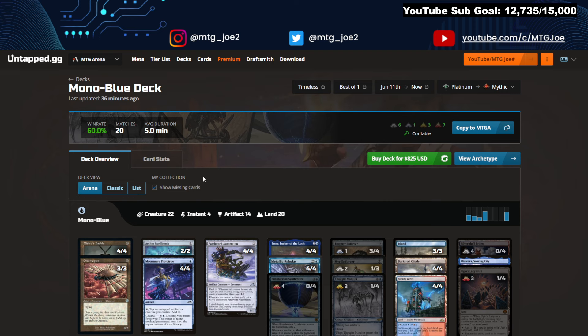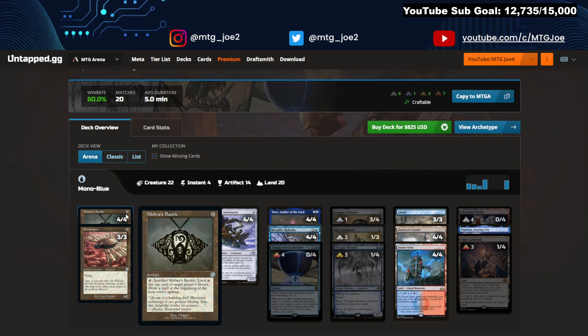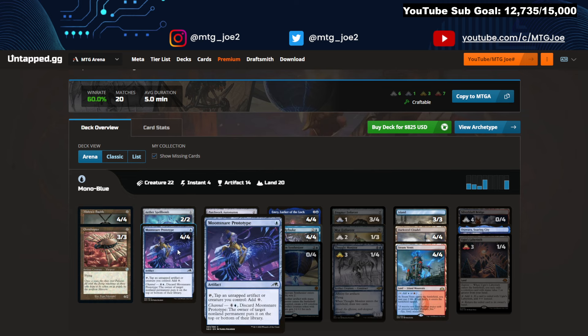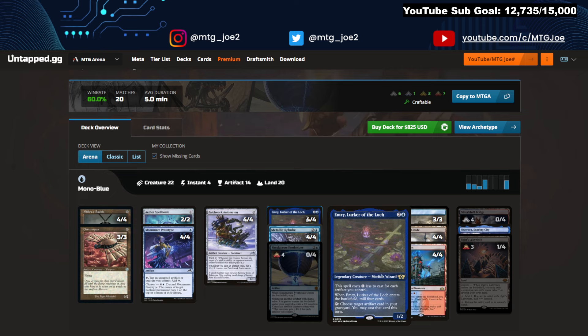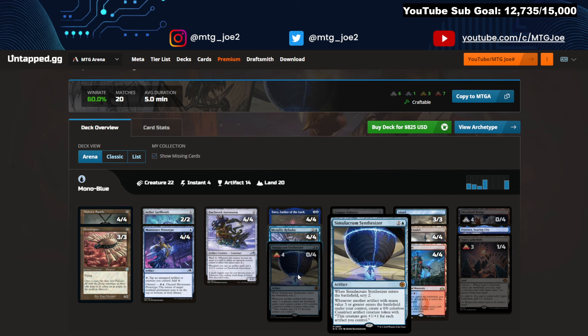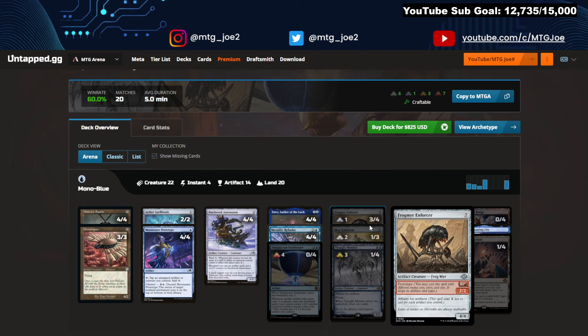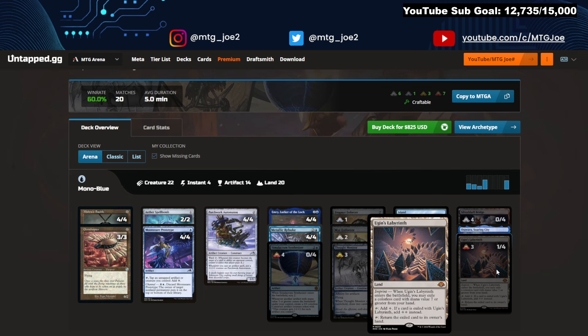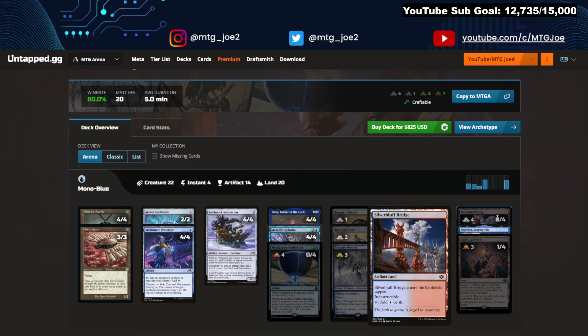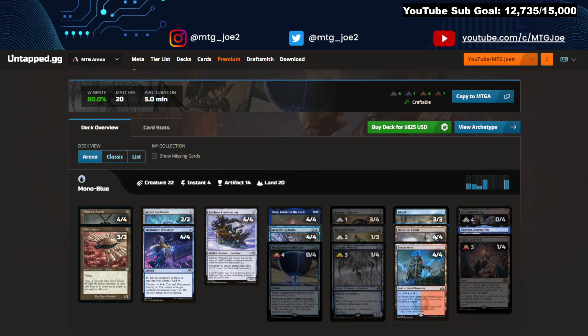Lastly, Mono Blue Affinity at 60%. Playing a bunch of cheap stuff: Baubles, Ornithopters, Moon Snare Prototype to help you ramp. Patchwork Automaton gets bigger after every artifact you play. Emery helps you rebuy stuff from your graveyard. Rebuke is a 1-mana Mana Leak in this deck. Alacrum gives you value every time you cast a bigger artifact. Then you have Frogmite, Myr Enforcer, and Thought Monitor — all reduced in cost for every artifact you have. Seeing Ugin's Labyrinth, where you imprint it with a 7-drop and it's basically a 2-mana land. You'll see artifact lands like the Bridge and Darksteel Citadel to contribute to the artifact count of the deck.